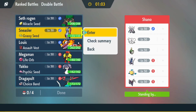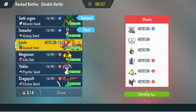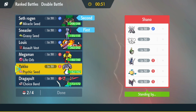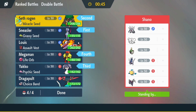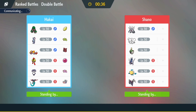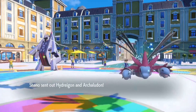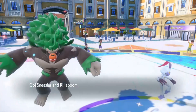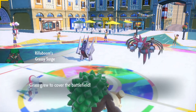My first opponent is Channel. Channel has an Annihilape, Mausholdmouse, Sinistcha, Palafin, and Hydreigon. This looks like a beat-up strategy. I hope that Palafin doesn't have Final Gambit and Tailwind - I've never seen Hydreigon use Tailwind on ranked, never seen anyone set up Tailwind. But you never know. Sinistcha and Orichalcos are coming no doubt, and this makes me think maybe Hydreigon's got the ability to empower her.